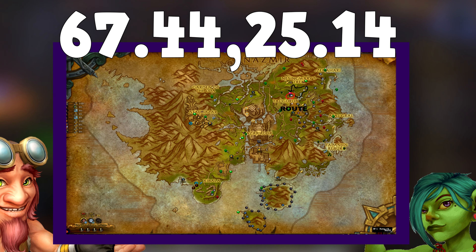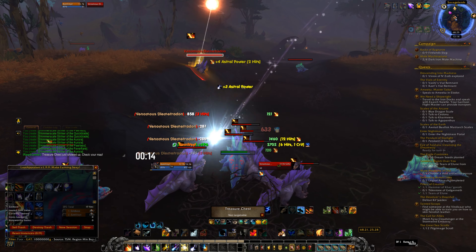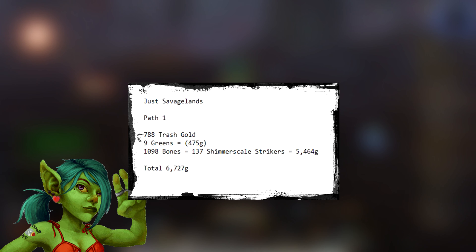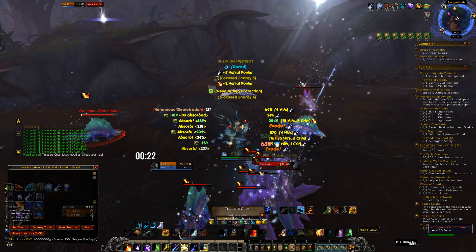The first path and the second path will start at the same coordinates of 67.44 and 25.14. The first path will only consist of killing and skinning lizards in Salvage Lands. The path is easy and good when no other players are around. Doing an hour here got me a total of 6,727 gold per hour, which is not bad and for little effort is a really good farm.